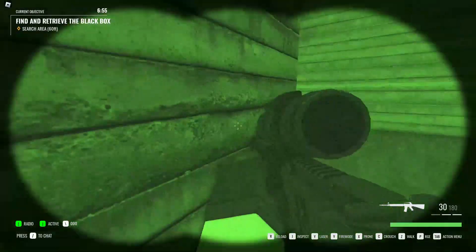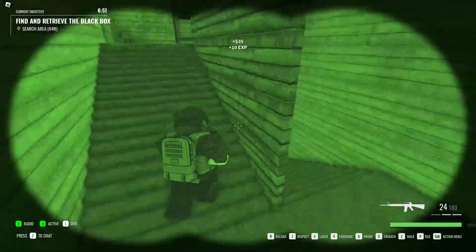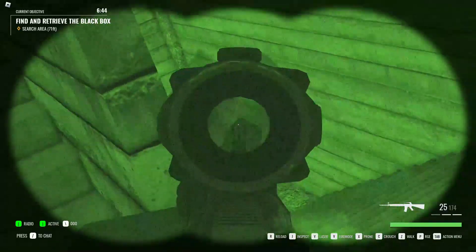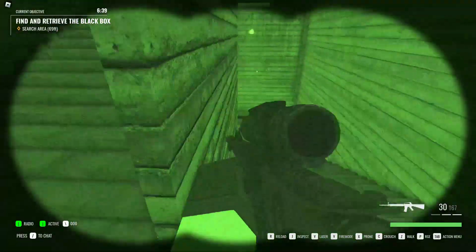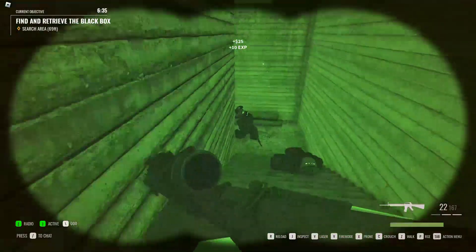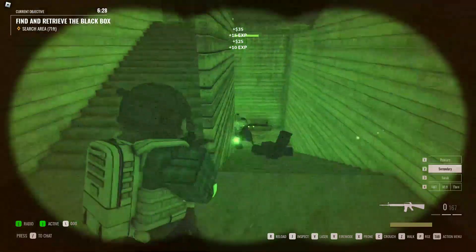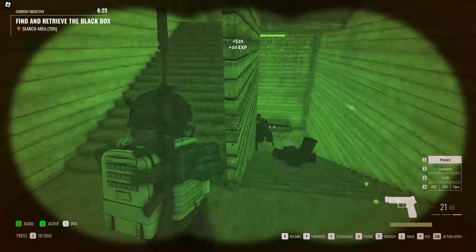I suggest you use the desert eagle for this so that he will go down. If they run at you, just full auto. If somebody spots you, immediately go back up the stairs and listen for footsteps.